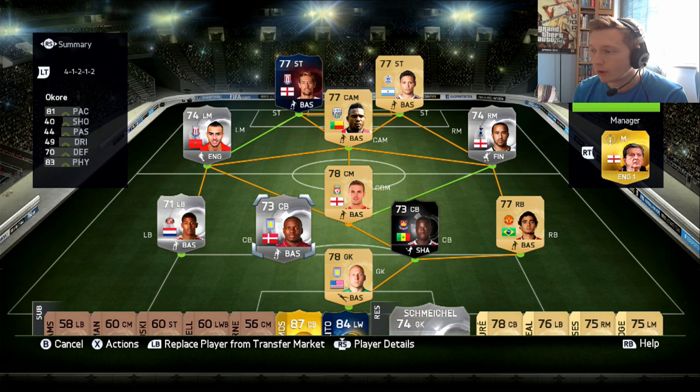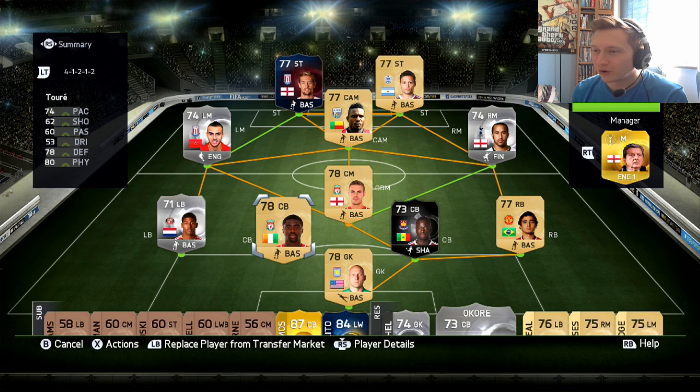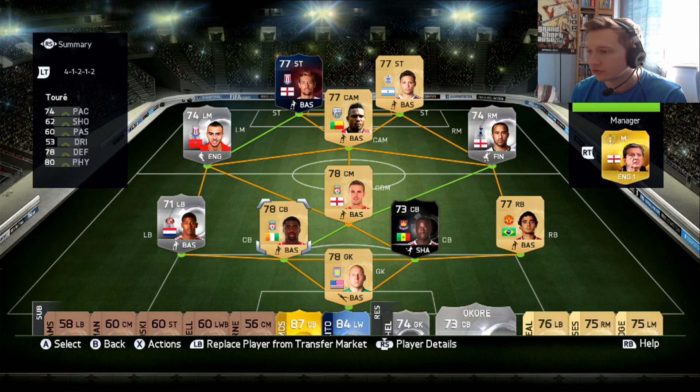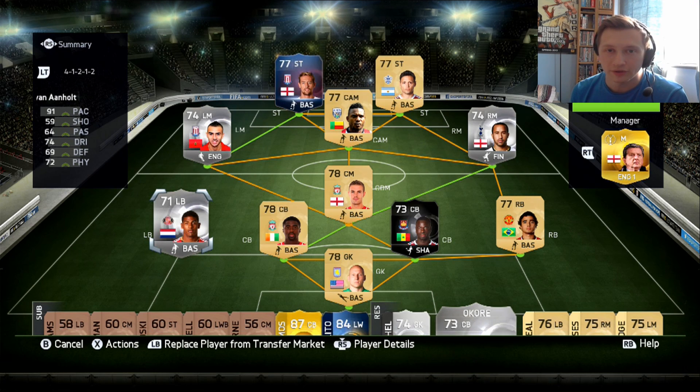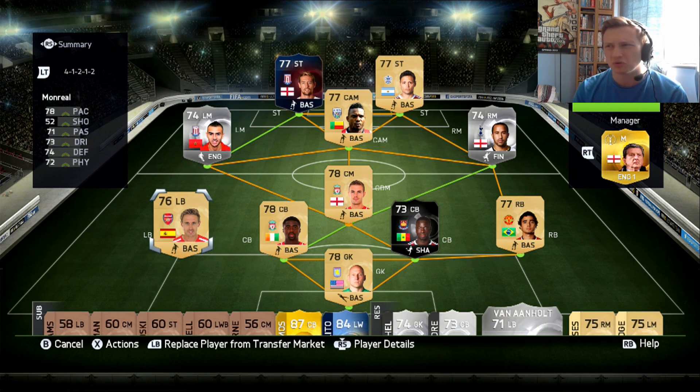The centre-back Okora is going to give way — I'm very sad about this because he's performed exceptionally well in the last couple of games. We're going to replace him with someone of equal strength: Kolo Toure. 74 pace, 80 physical, 78 defending — that's not too bad at all. Van Arnholdt, who scored a wonder goal this episode, has done well for me and I've always liked him, but it's time for him to give way to Nacho Monreal. He's solid 70s, 78 pace — not the best, but the rest of his stats are pretty decent for a non-rare.